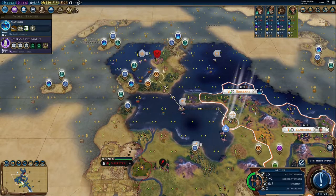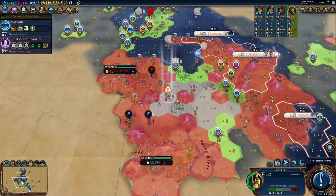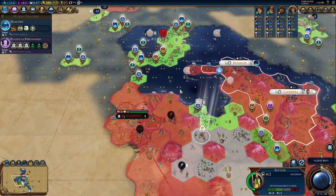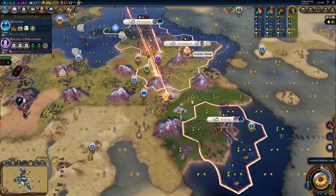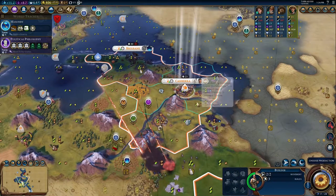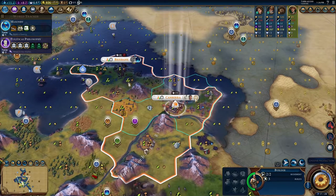I've got my archer. I'm gonna come over here and clear out this barbarian camp before it gives me a real headache. Still waiting on this... There's a meteor shower. I wonder if I can come get that with this builder, but I'm not in any rush. The longer I wait, the better the unit I get.